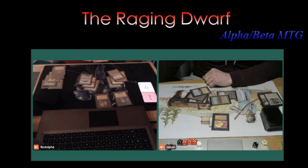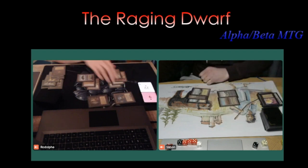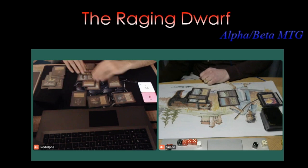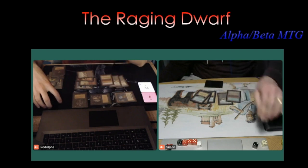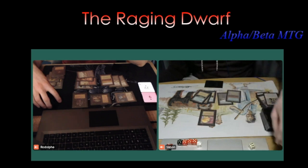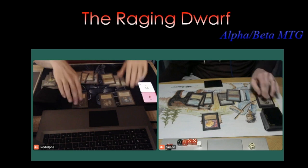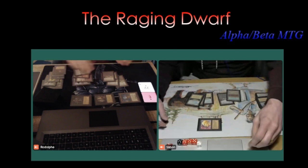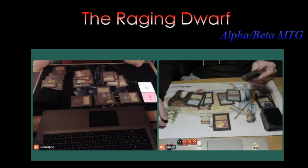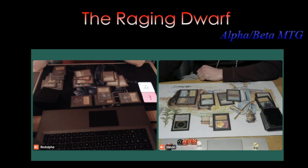Simon plays a Sengir Vampire to buy a little time, but Rodolphe uses Icy Manipulator to tap it down, then the Royal Assassin kills it. Then there's a Hypnotic Spectre — a 2/2 flyer. Simon has no cards in hand. He plays another Sengir Vampire, drops to three life. Rodolphe taps down the Sengir and attacks with two, forcing Simon to discard the Royal Assassin — dropping to three. Another Icy Manipulator. Full control. Then — COP Black. Circle of Protection: Black! I thought Simon was dead, but now there's a huge problem for Rodolphe.